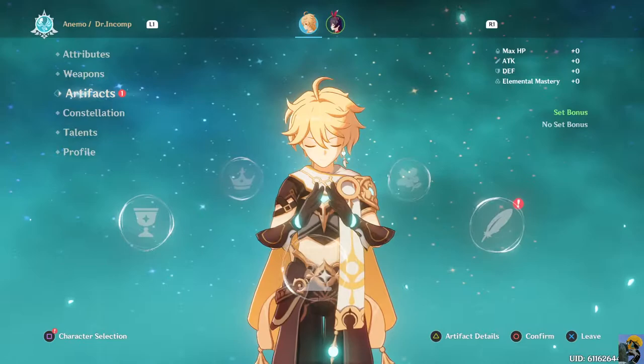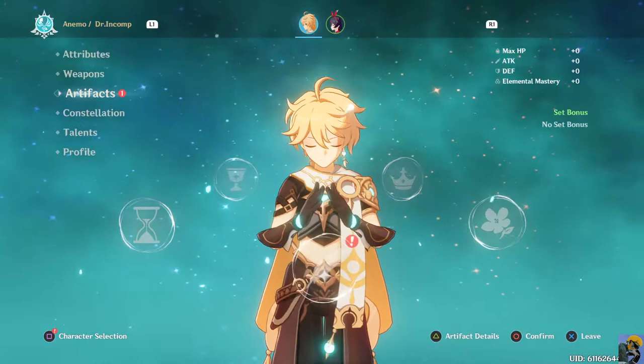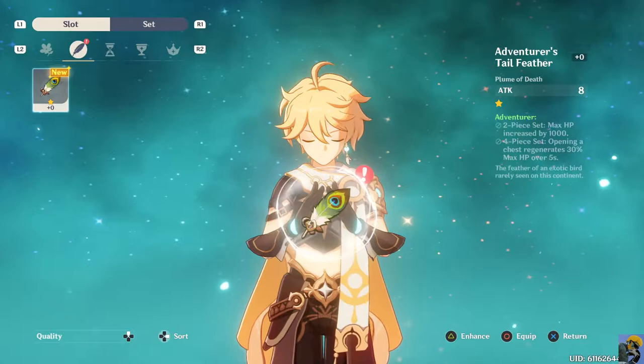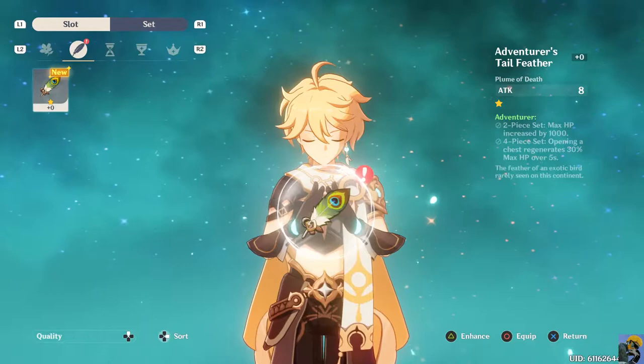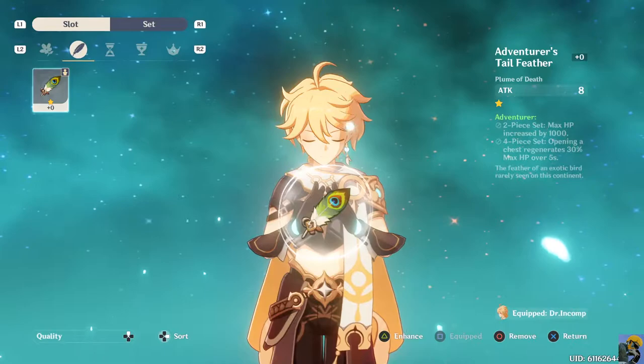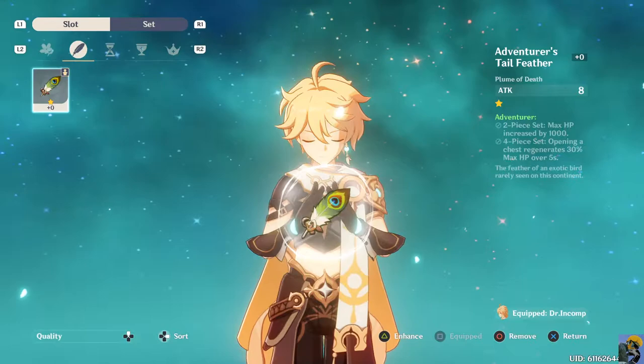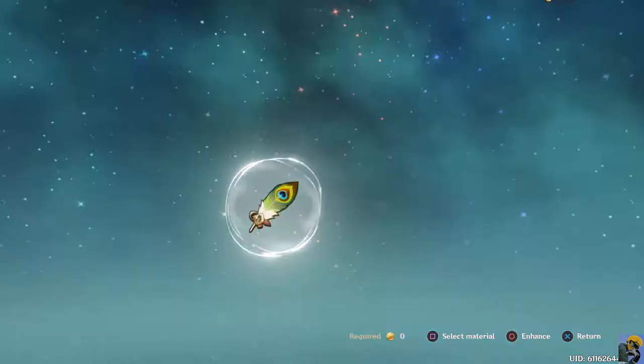I'm not quite understanding. This one has an exclamation point so let's try this one. It's called the Adventurer's Tail Feather and I can put this artifact here. There's a set bonus and everything - right now the Plume of Death just gives me 8 attack, which is great. I'll equip that for sure. If I have a set bonus I get a thousand hit points, and then a four-set piece gives me health regeneration. Interesting - let's enhance it.